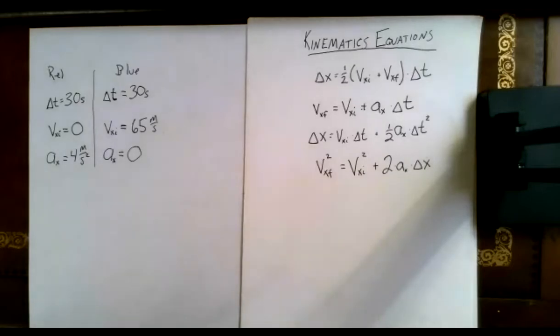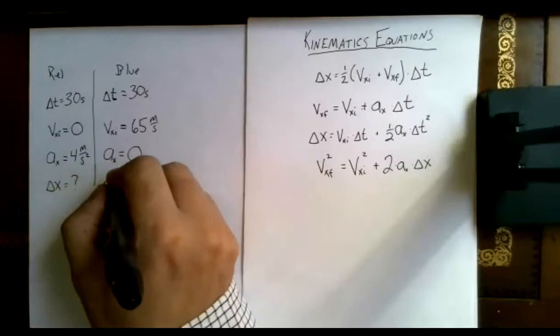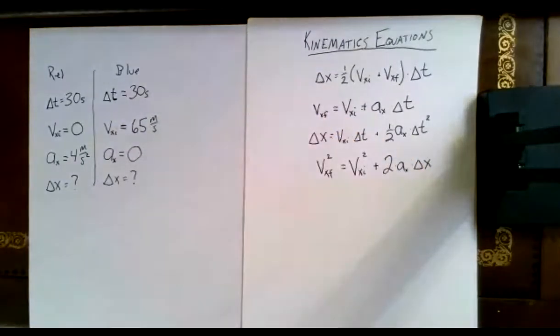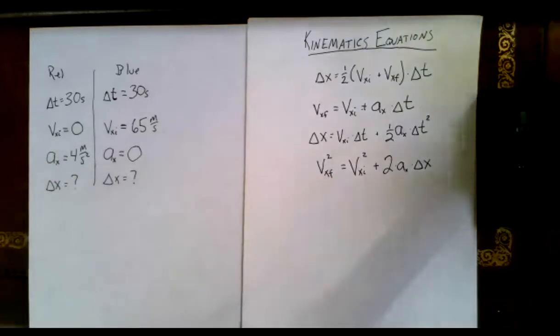We've got the givens for the red car and the blue car. What's the unknown — what are we trying to find? The distance — how far they go. So we want delta x for each of them. We've got the same set of givens and the same unknown, so we're going to use the same equation for each car. Which equation is going to give us our displacement?